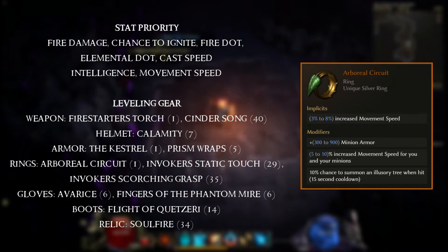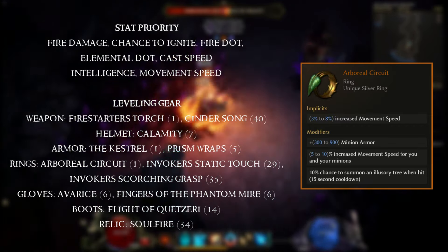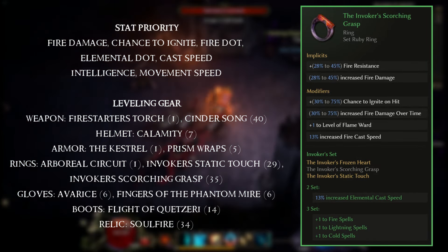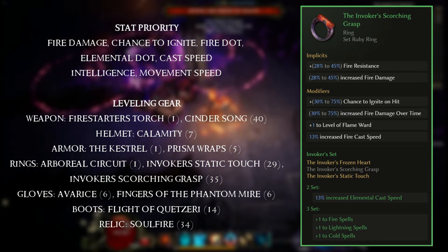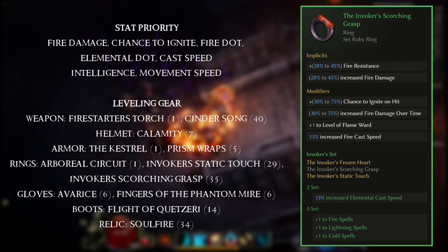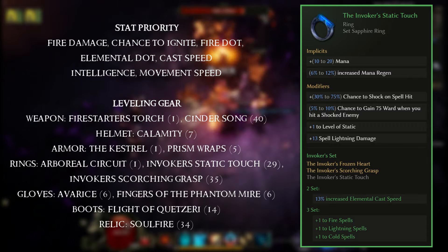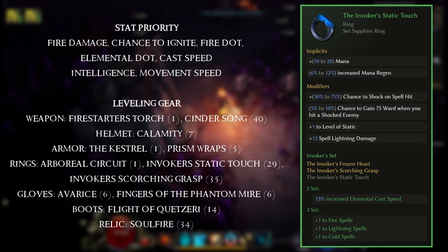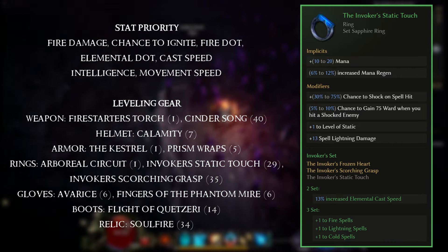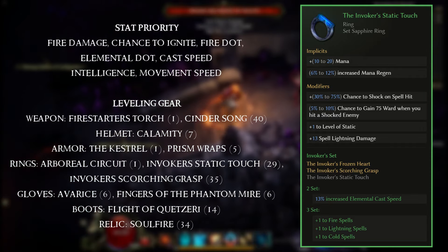For the ring slot, the Arboreal Circuit — two of these with max rolls gives 36% movement speed from level one. The Invoker's Scorching Grasp is a set ring equippable at level 35, giving increased fire damage, chance to ignite on hit, and increased fire damage over time — perfect for this setup. We also have the Invoker's Static Touch at level 29: no fire damage but it has a chance to shock, and when hitting shocked enemies there's a 10% chance to gain 75 ward — with so many projectiles you generate decent ward.